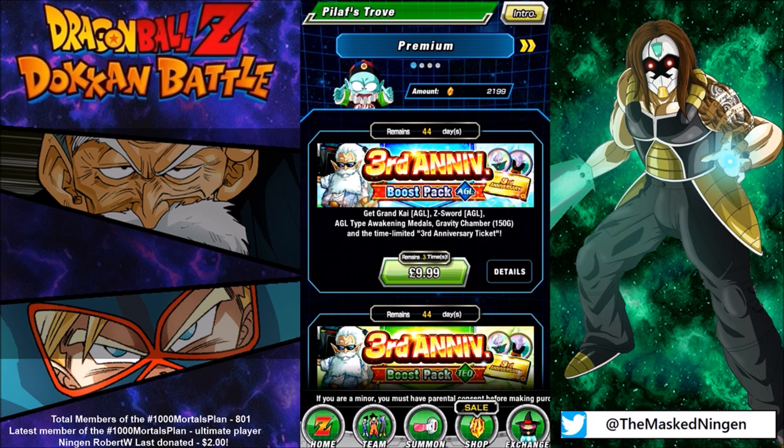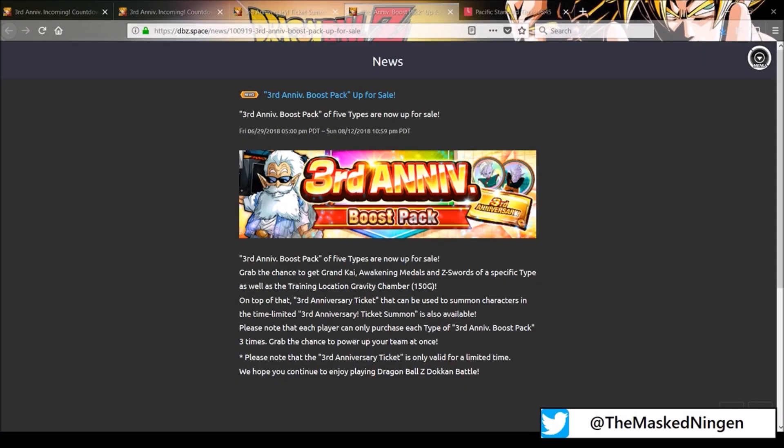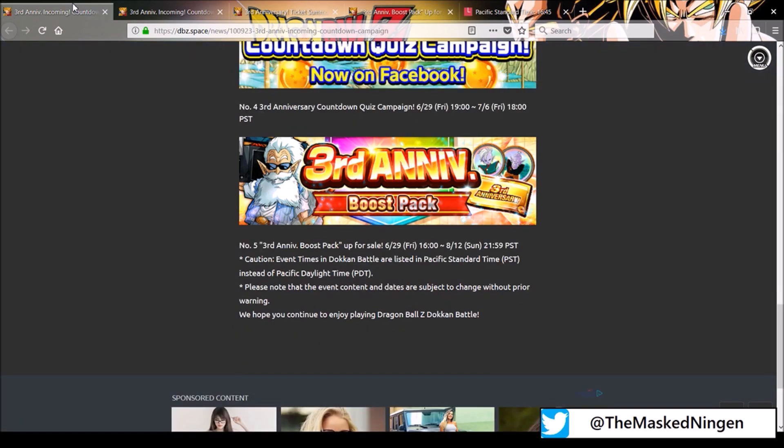Is that worth it? The problem is with the previous Pilaf Trove things they've done for ticket banners over the last few months — those ticket banners have always been pretty much featured or GSSR, whereas these are just SR or higher summons. It's hard to place a value on them. The UI Goku ones that came out around Christmas were really good value because every fifth summon you got an SSR guaranteed, whereas you could buy every single one of these packs and just pull only SRs with the tickets. So this is probably one of those Pilaf Trove items that is not really worth the money.